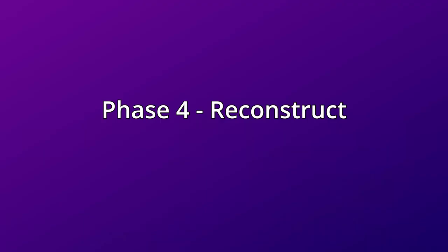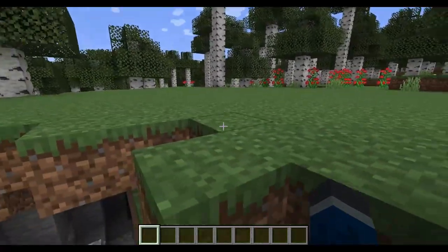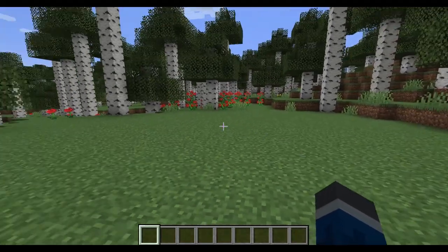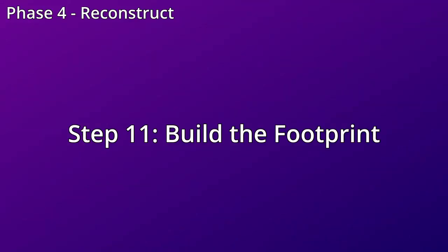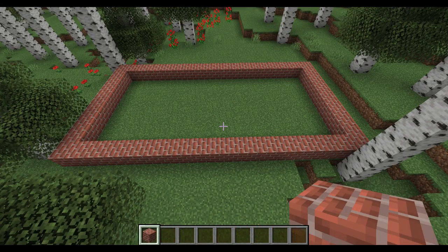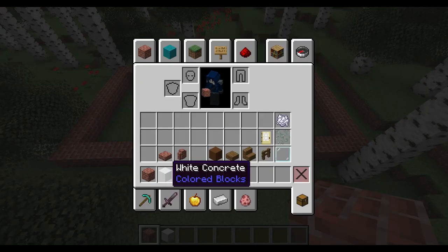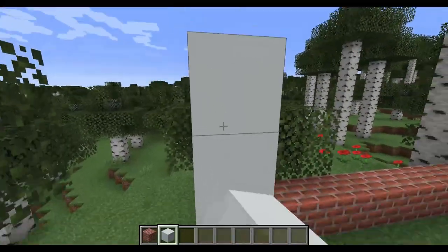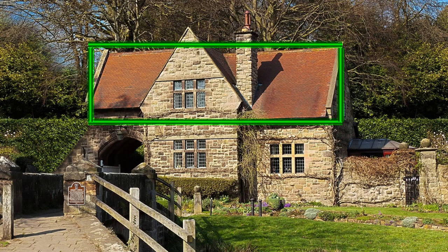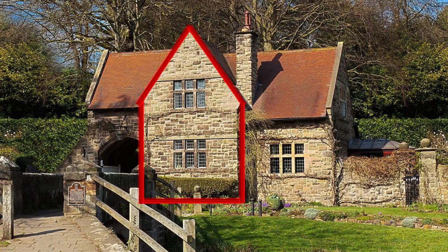All right, we are finally in phase four: Reconstruction. We're actually going to build now — after all that work, we're finally actually going to build something. Let's start laying out the footprint of the house, which we have already done all the math for. Now that we've got the footprint done, we need to build up the framework, the walls. And that's the bare bones of the bottom floor finished. Because the second floor has the peaked roof on top, we're actually going to skip the second floor for now and do the back peak instead.